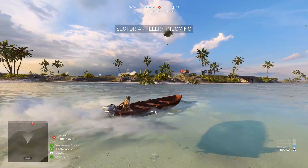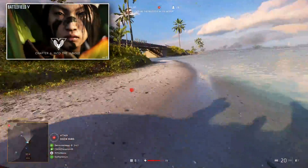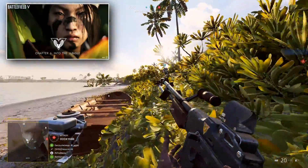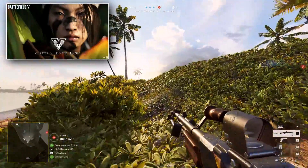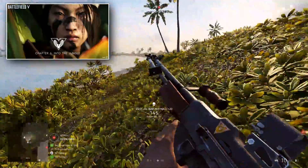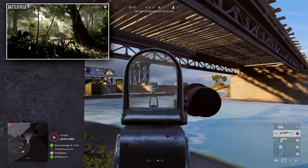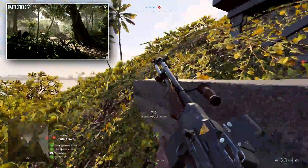It's official — Chapter 6 for Battlefield 5 is called 'Into the Jungle,' and tomorrow, January 28th, we're going to be getting a new trailer for the chapter that's going to include gameplay and a breakdown of what we can expect. Things have been pretty quiet from DICE over the last few weeks since the team came back from Christmas, but it seems we are very close to kicking things off again with a continuation of the Pacific theater and a brand new multiplayer map.